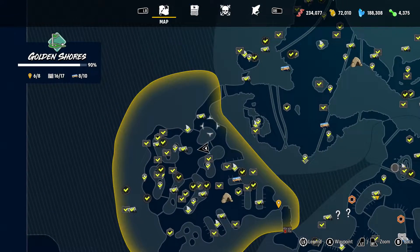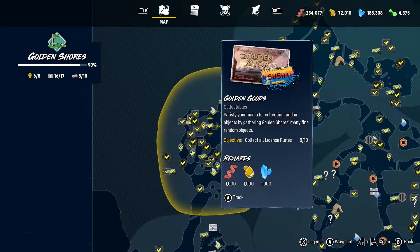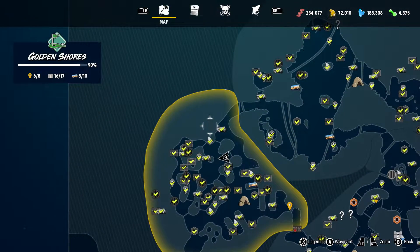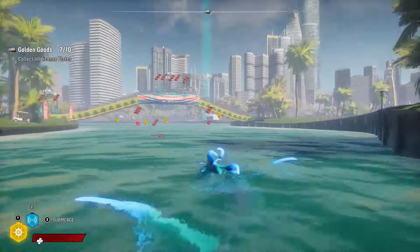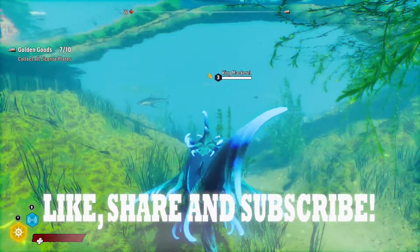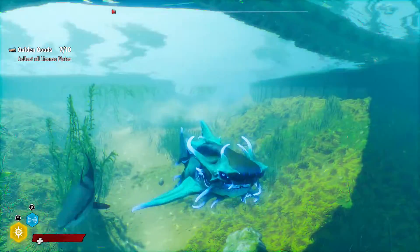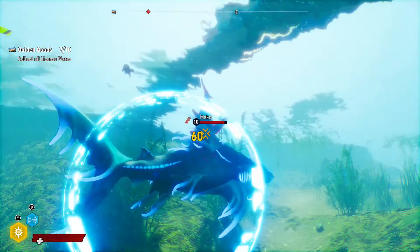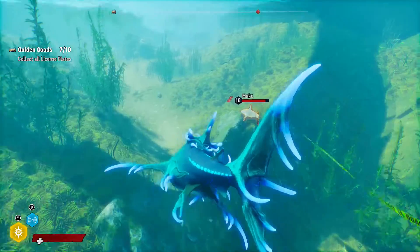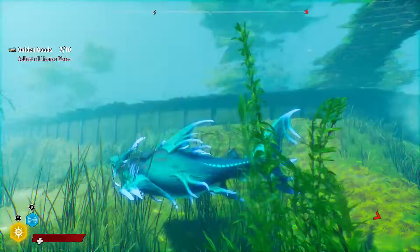The fourth and final location is Golden Shores. This is another great area for getting all the caches, landmarks, and license plates you need, provided you have the upgrades for your shark to survive on land long enough to jump out of the water and hop into small pools to get the caches inside them. The majority of nutrient rewards in this area will be on land. If you take down the apex predator alligator in the bayou, his upgrade will allow you to stay on land longer, which comes in handy in Golden Shores. It's also a great area for food stores if you want to fight bounty hunters here.